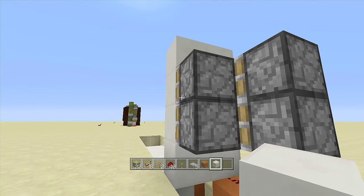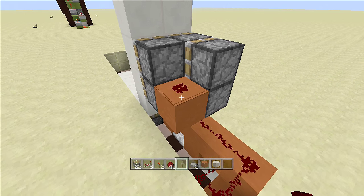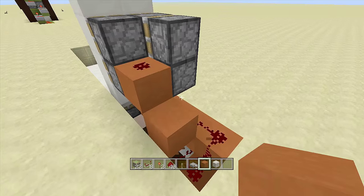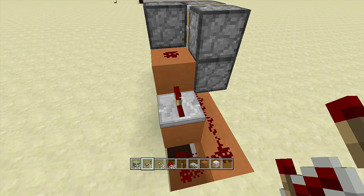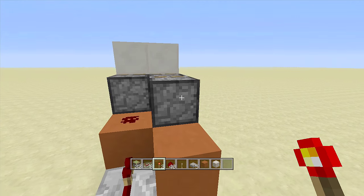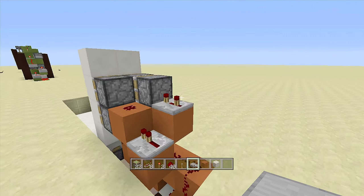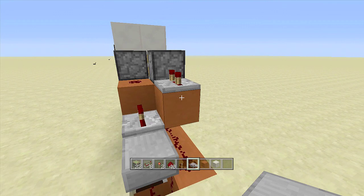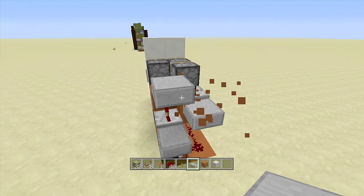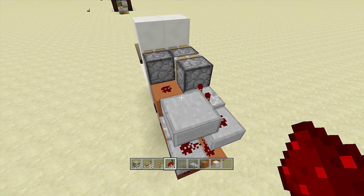Come to the corner of all these sticky pistons and place in a block with a piece of redstone dust on top. Come down one block right underneath it with another block and place a repeater going into this block on one tick delay. Next put a block right behind these two sticky pistons with a repeater going into them on three ticks delay. Then place slabs upside down right behind both of these repeaters, place a block on top of that slab with another slab upside down to the left of that block.